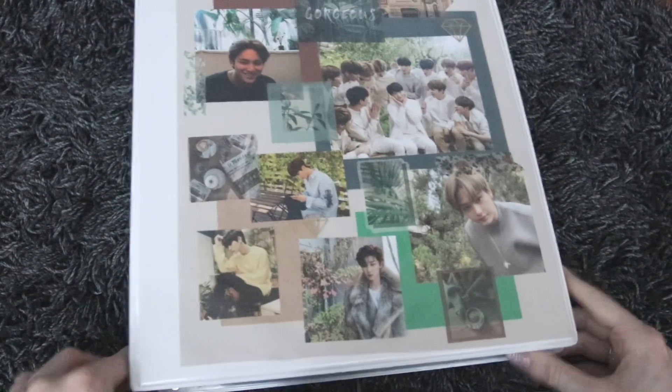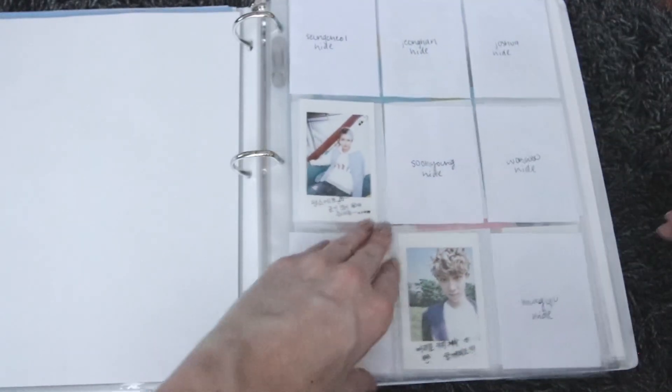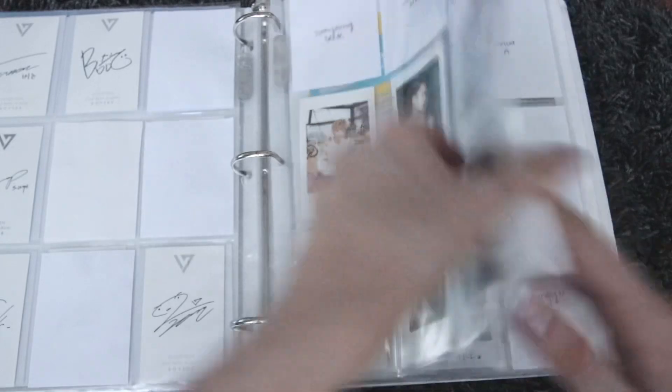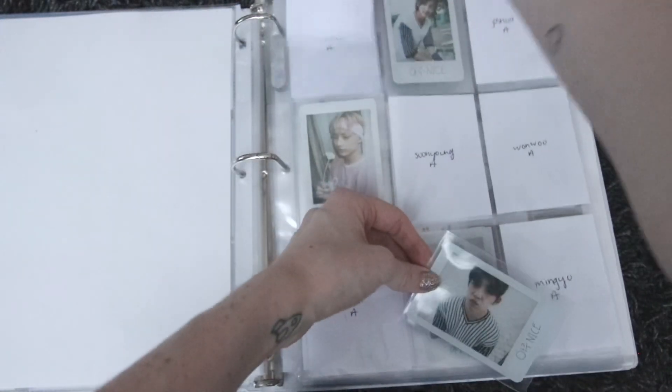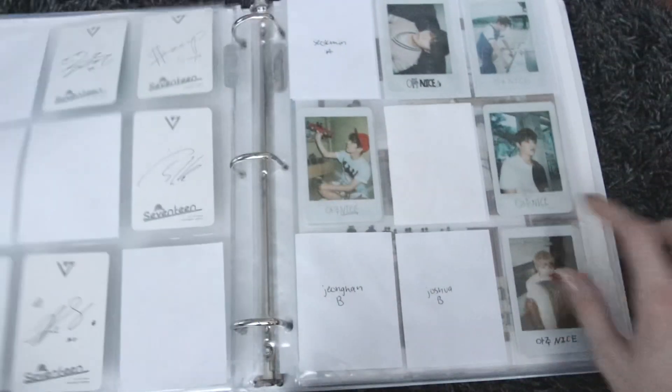That's it for the Japanese binder. We'll go to the Boys Be through Director's Cut binder — surprisingly a good amount today. First we've got Seungcheol's Boys Be card, which goes right here. Then we have one of his Love and Letter cards — the A version. I think I might already have the other ones. Yep, okay, awesome.